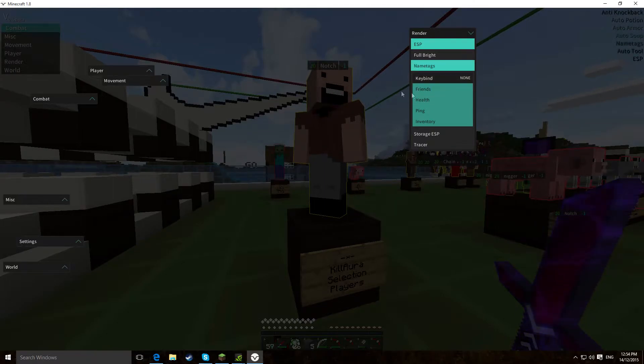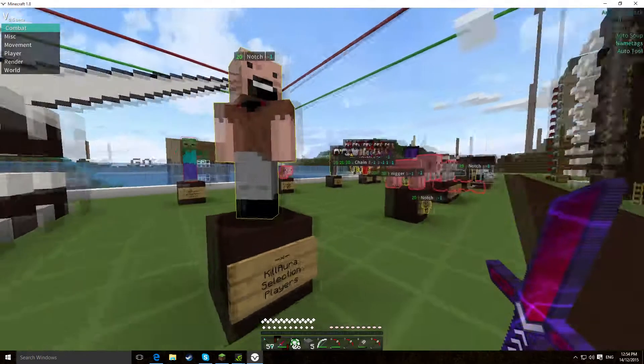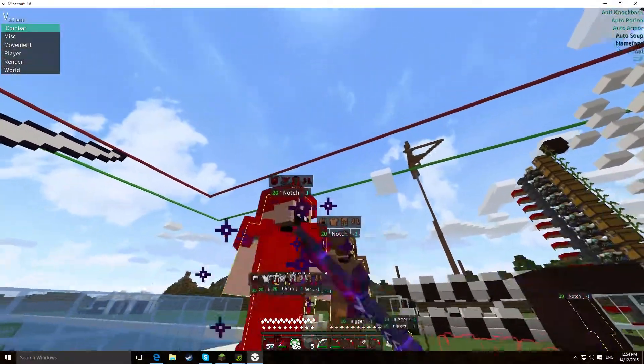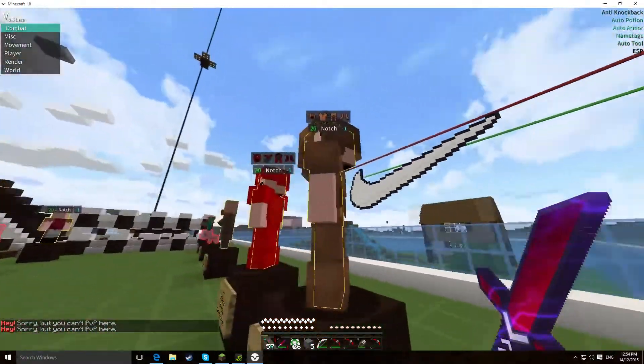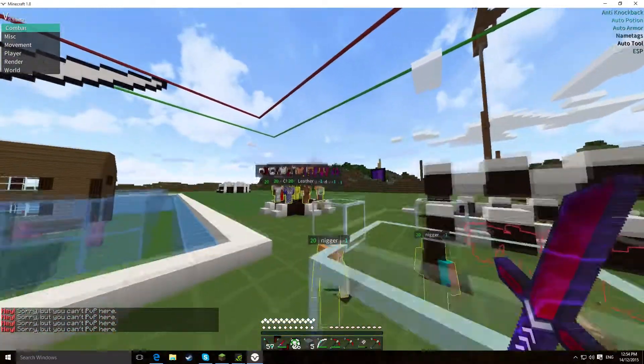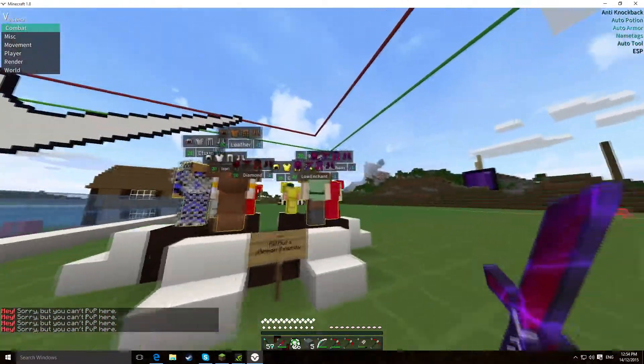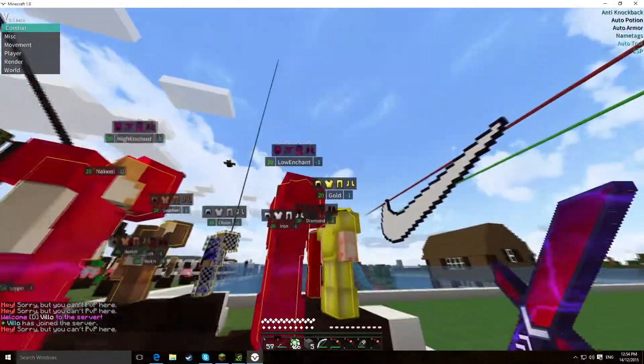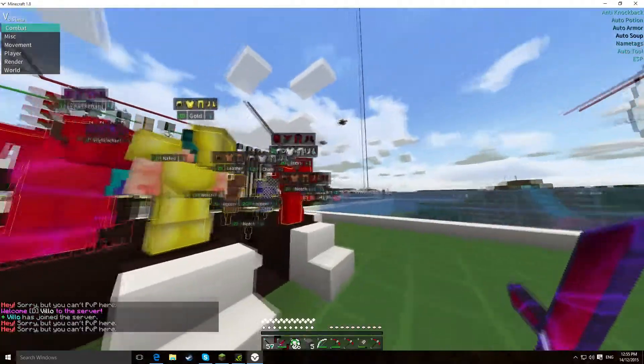Health is on the left hand side, 20 being full. Ping is on the right hand side. And inventory — so it shows you what they have on. He's got diamond armour on, and this Notch has got leather armour on. It also does enchantments, like protection four, protection four, protection four, protection one, protection one, gold.